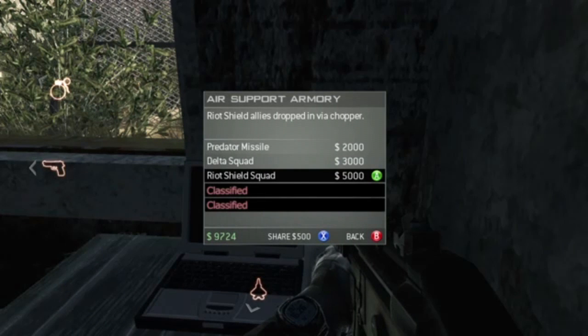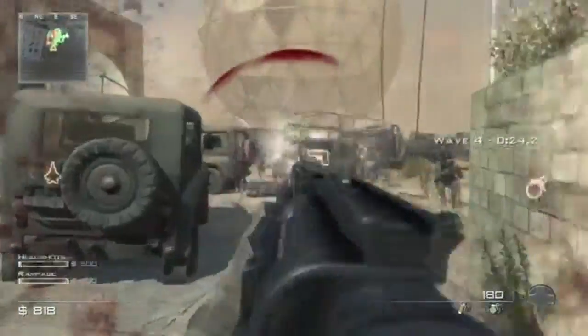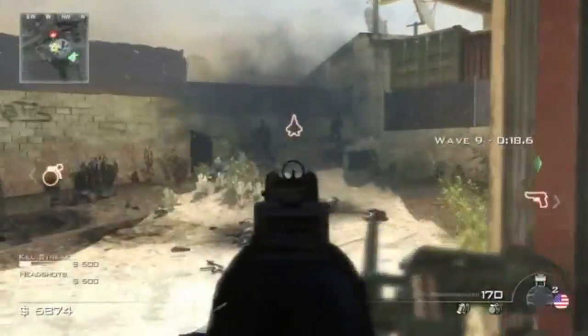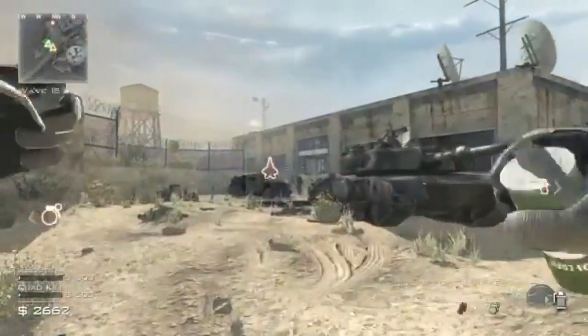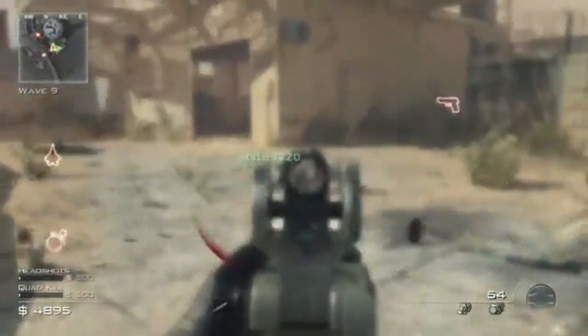Pausing here — it says Air Support Armory. Delta Force allies drop in via chopper, which is pretty cool. You got Riot Shield, Predator Missile. This guy now has $9,000. It looks like those are your allies because it shows green dots — so that's pretty cool. And there's that purple smoke again. That looked like an AC-130.